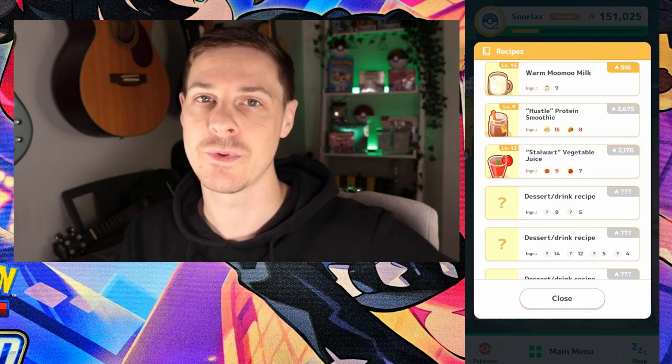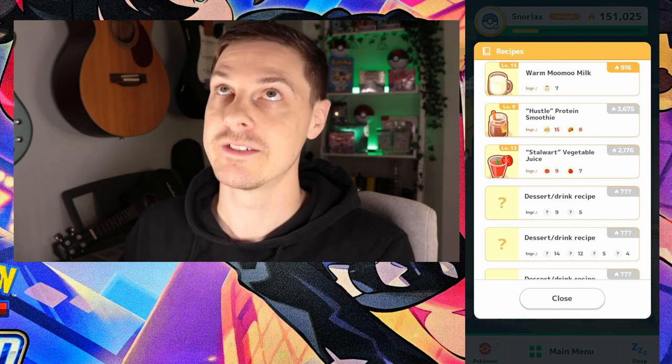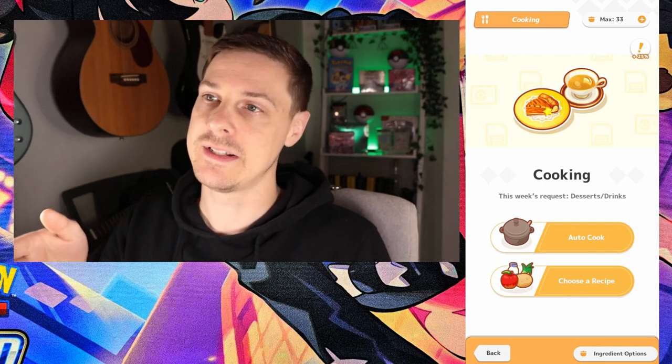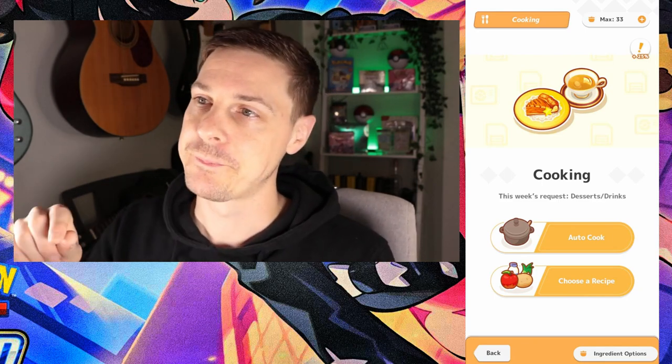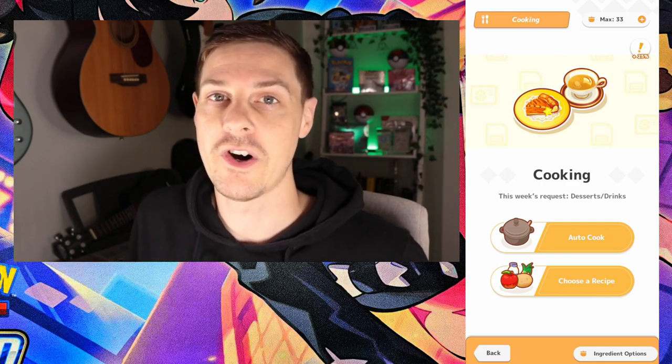Type into Google 'Pokemon Sleep recipes for' and whichever category you're on — desserts, drinks, curries — it's so much more helpful than throwing things out and wasting ingredients. Do that straight away. Each meal you unlock earns you diamonds, and diamonds can be spent in the store to help you get more stuff for the game. In the cooking screen you can auto cook or choose a recipe — I've got a plus 25 in the top right corner from the Dedenne, so if a meal gets me 4,000 points, that gets multiplied by 25.